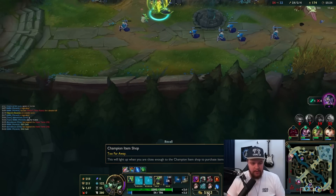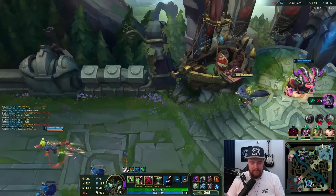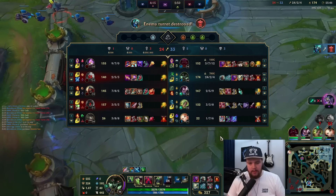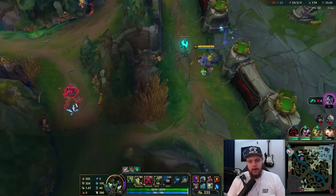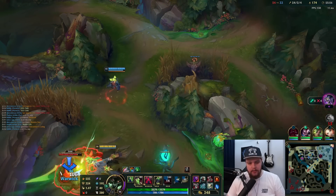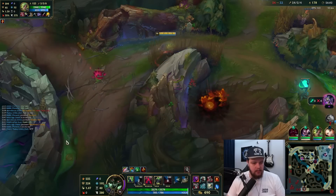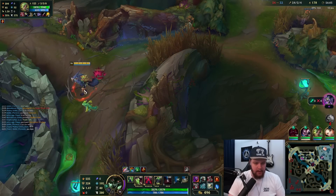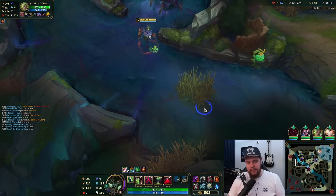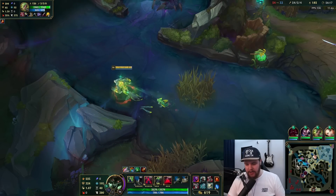I have way too much gold — an absurd amount. I'll get Thornmail here because it's gonna be the most effective to deal with bigger problems. I have plenty of magic resist. Spirit Visage is a good item on Warwick absolutely, but if you're going Jaksho I prefer going Thornmail. Don't take this — you already have a red buff. You have half a red buff. Even if she didn't have that red buff, it'd still be better on me because I have 24 kills. There is not a chance she thought that was a good move to take that.